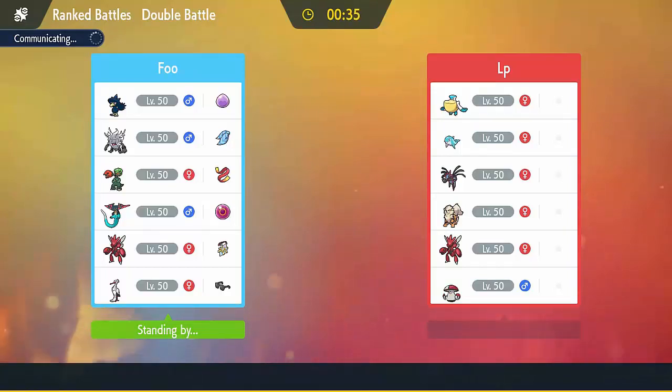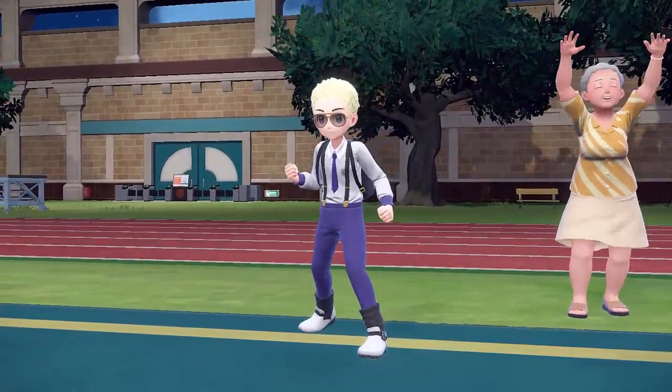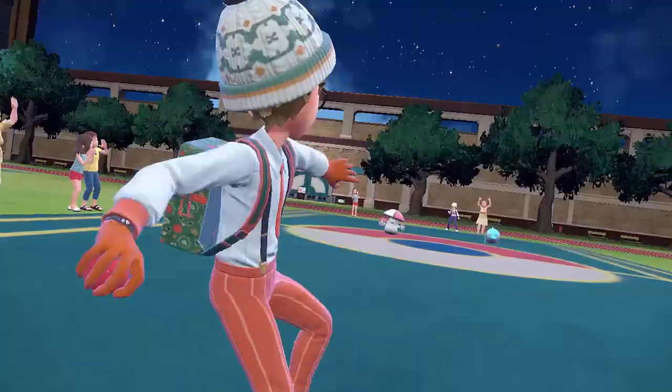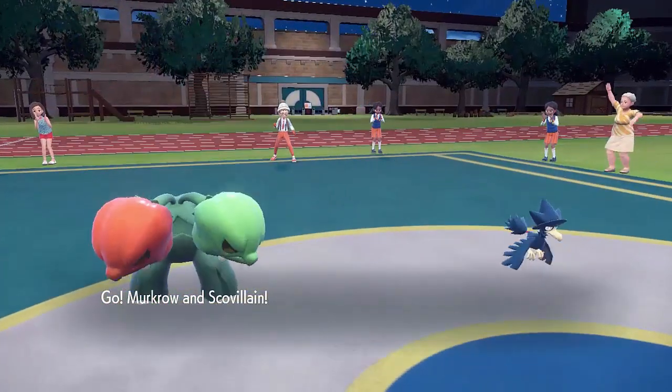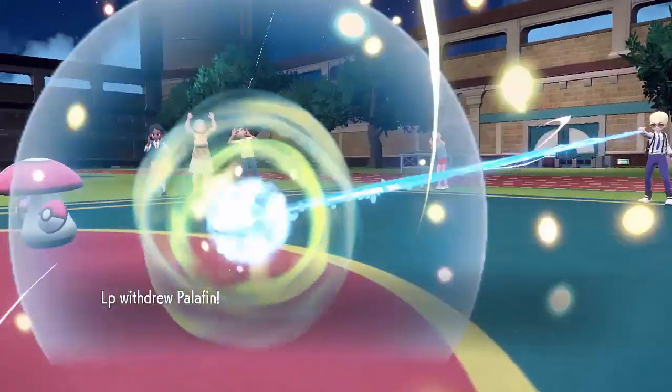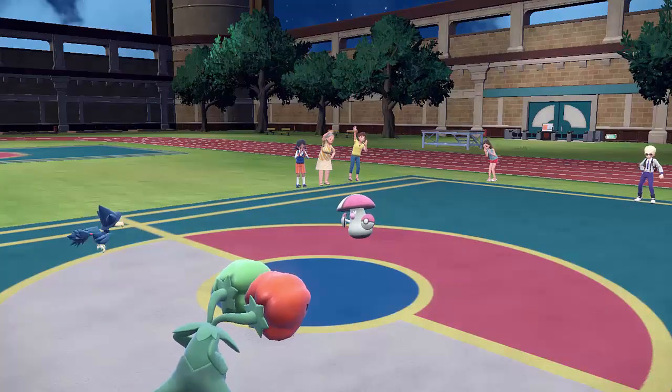In this first battle I'm going up against a rain team. My opponent is going to lead off with their Amoonguss and Palafin, as I'm going to lead off with my Murkrow and Scovillain — and we have a potential hero versus villain storyline going on here which I can't wait to see how that turns out.